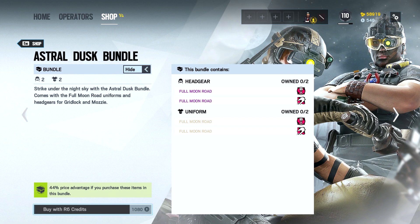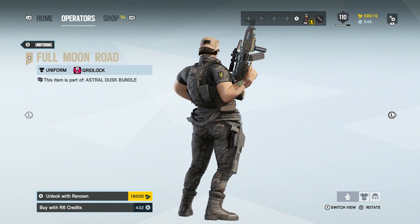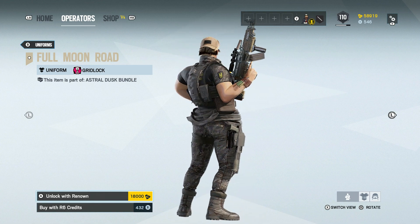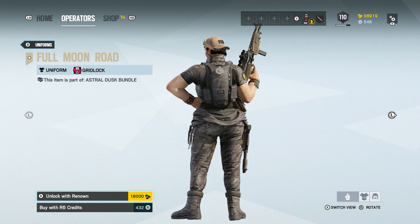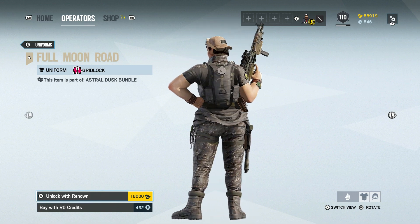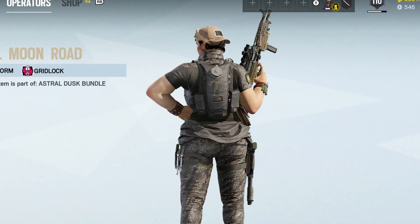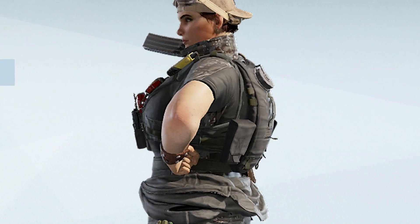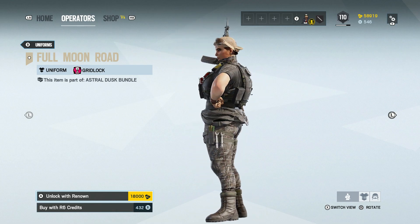Without further ado, let's take a closer look at this Full Moon Road headgear and uniform. First up on the catwalk we have Gridlock rocking the Full Moon Road uniform. I do like this uniform — it's pretty tactile because it is very dark. I like the camo pattern on the trousers and the top of the t-shirt. I do really like this uniform and I know a lot of you are probably sick of me saying that, but I genuinely do like this one.